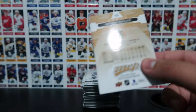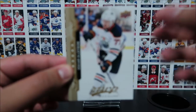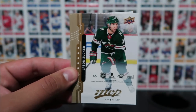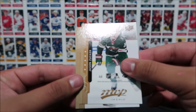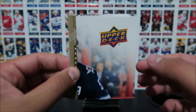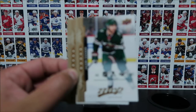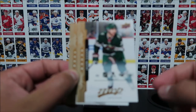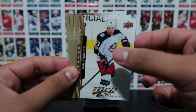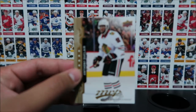Pack number five. We got Oscar Klefbom, Jason Zucker, and this is a puzzle back card. Put these together and you get a really cool big card — I've actually never put one of these together and it's been out for the past two or three sets. We'll put that to the side. Cam Atkinson, John Tavares, and Anthony Duflair.